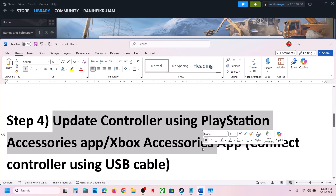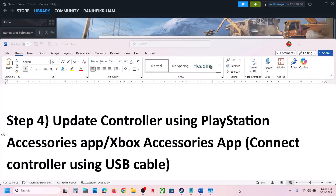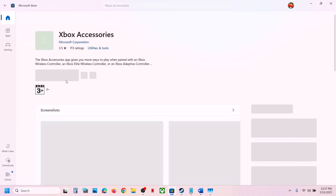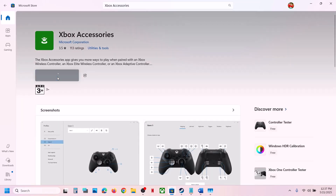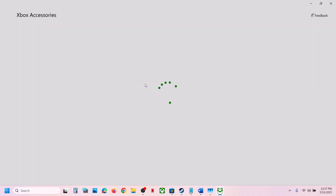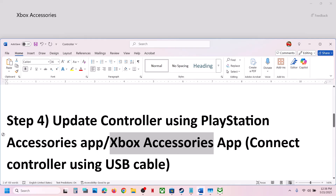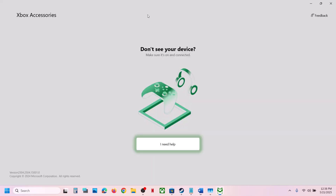The next step is to update your controller using the PlayStation or Xbox Accessories app. If you have an Xbox controller, install the Xbox Accessories app from the Microsoft Store. Once installed, open the Xbox Accessories app and connect your controller using a USB cable.